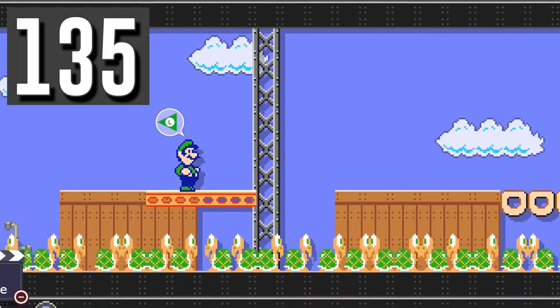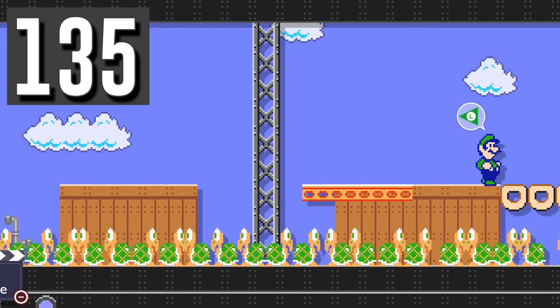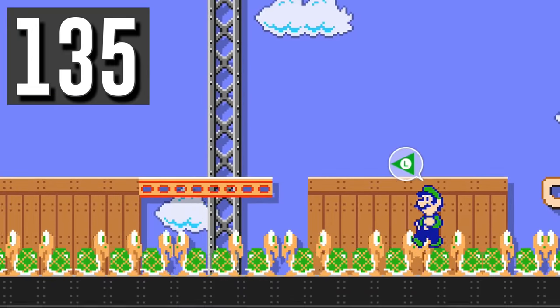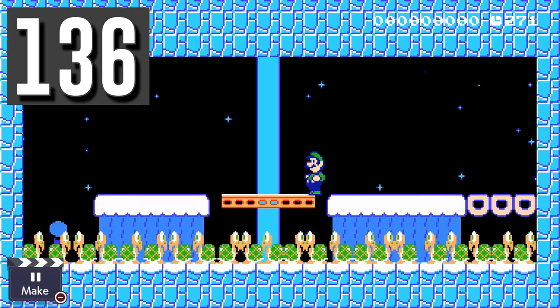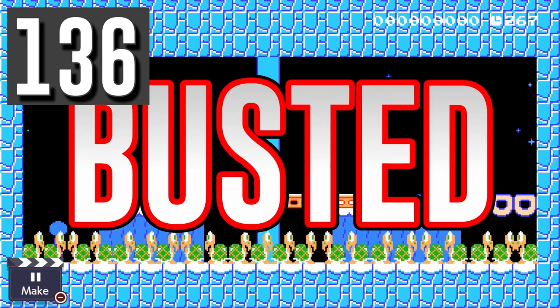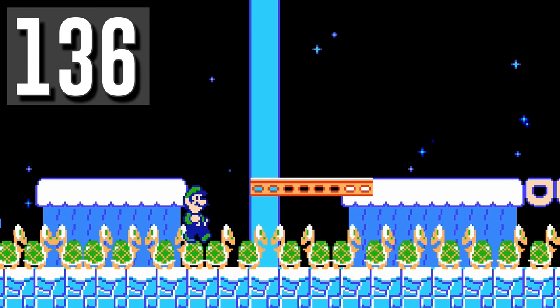Myth: SMB2 Luigi will fail the Don't Touch the Ground clear condition when walking on enemies. Busted. Enemies count as ground when using the SMB2 mushroom. Myth: Enemies are not slippery in the snow night theme. Busted. Because they count as ground, they are affected by the night theme effect.